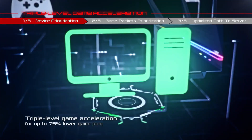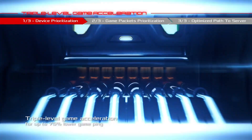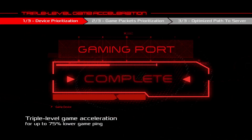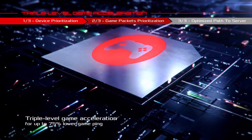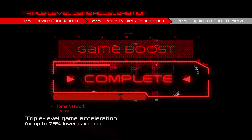With dual-band gigabit wireless connectivity, immerse yourself in lag-free gaming and seamless streaming of your favorite content. Powered by NVIDIA GeForce Now, enjoy instant access to a vast library of games. Add a touch of personalization with Aura RGB lighting, creating an ambience that matches your gaming setup.